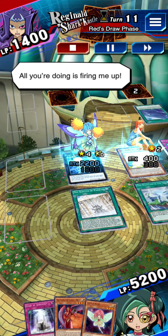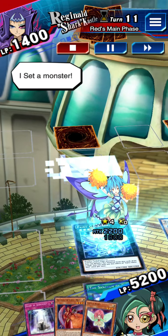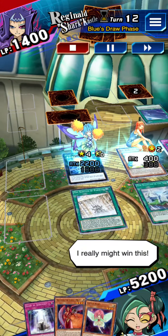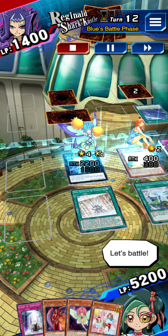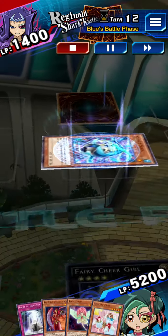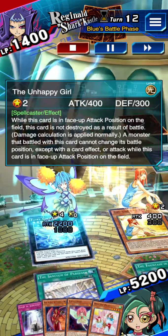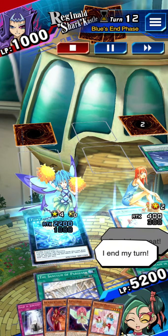All you're doing is firing me up. My turn. I draw. I set a monster. This doesn't look good for me. I end my turn. I really might win this. My turn. I draw. Let's battle. My monster attacks. Take him down. I attack you directly. I'm doing great. I end my turn.